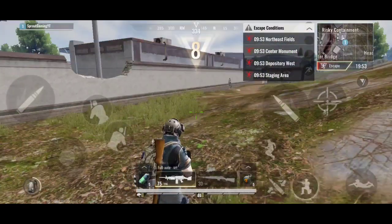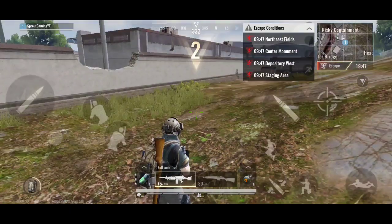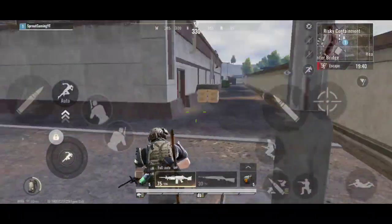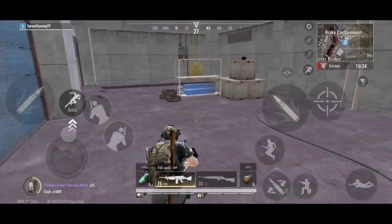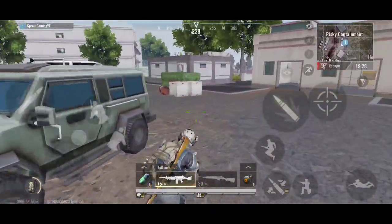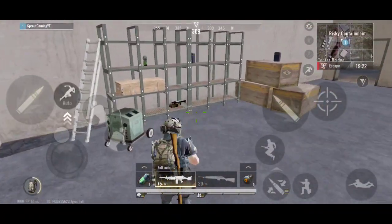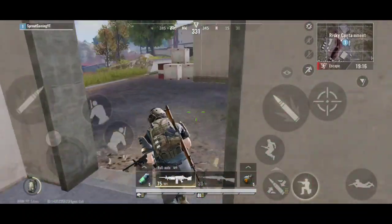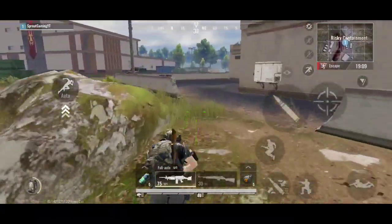I'm finally back in the match. I've came with my MG249 - I find these to be very underrated guns, I don't mind that more people don't use them. Now I'm a little lacking loot. I'm at Risky Containment and I know this is quite a popular area for a lot of players, so I'm going to be a bit careful. Oh hello, I just bought loads of that as well and then I find some - a bit daft. I don't think I'm going to go right into Risky because that's when the danger starts.